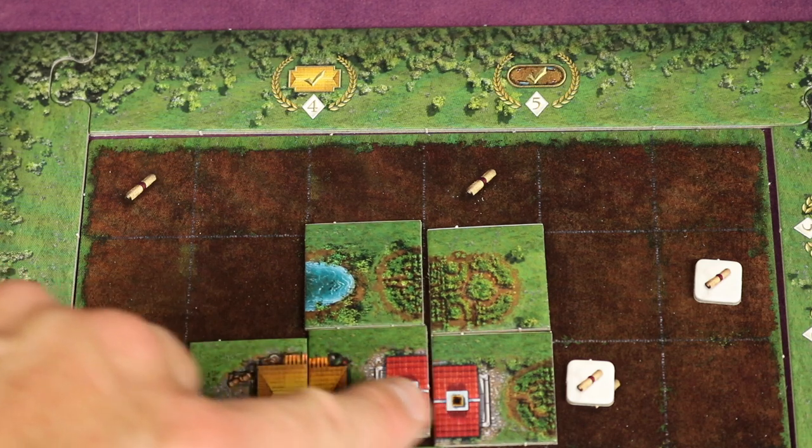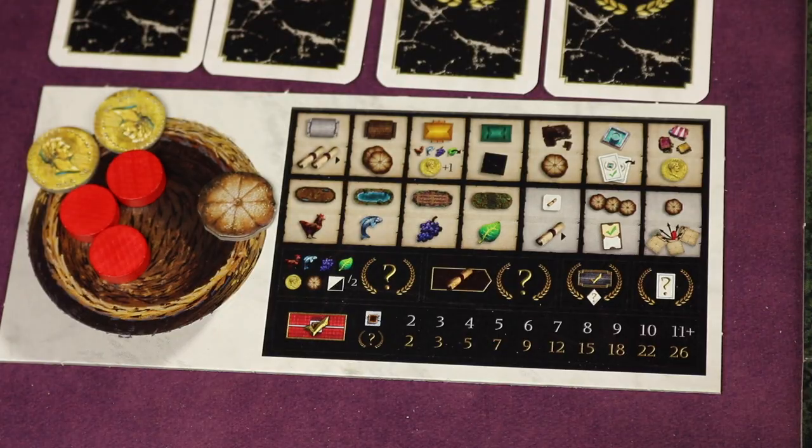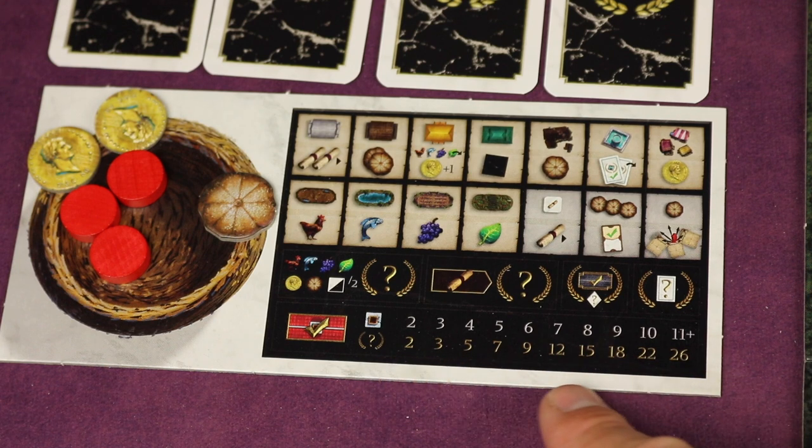You'll also count up how many chimneys you have in completed vias — those little red-and-black buildings — at the end of the game. You can score a lot of points if you focus on those as well.